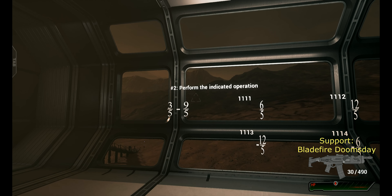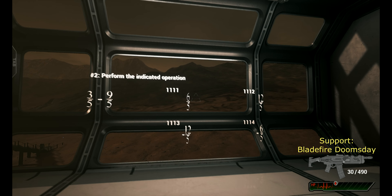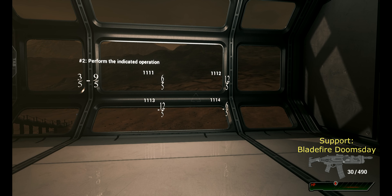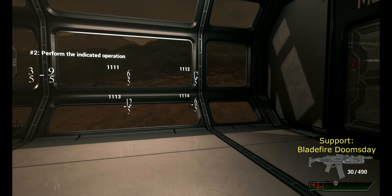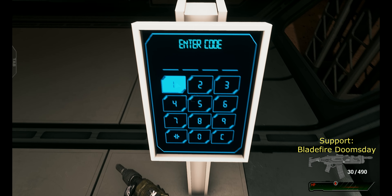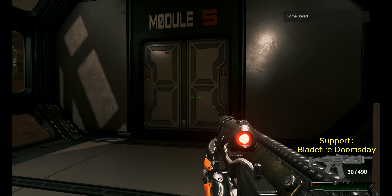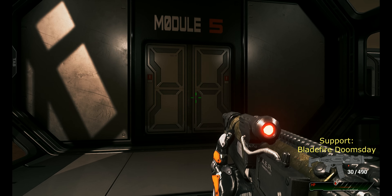3 over 5 minus 9 over 5 equals — negative 6 over 5. Yeah, 1, 1, 1, 4. Entering that. I don't know what's going on here, but I'm saving on every single generator just in case I die.